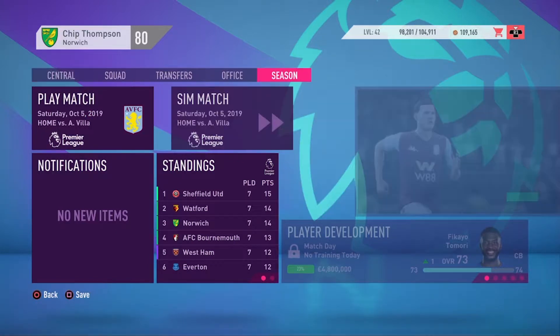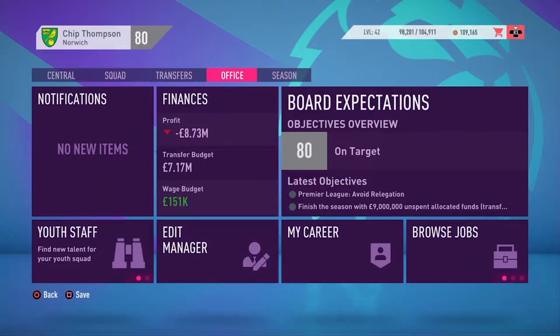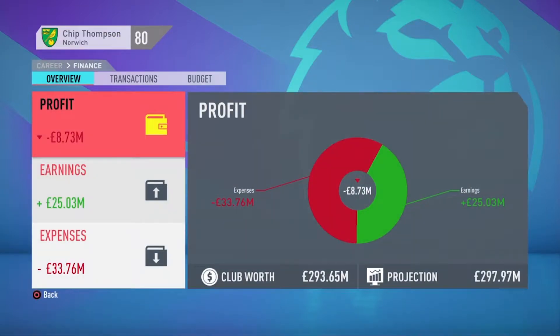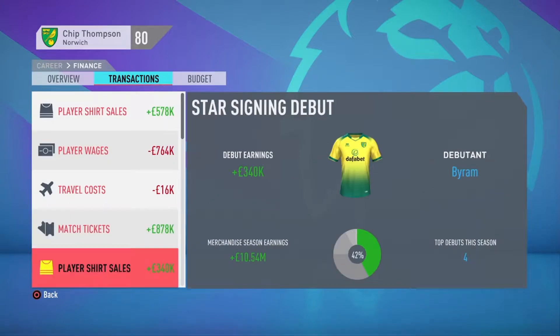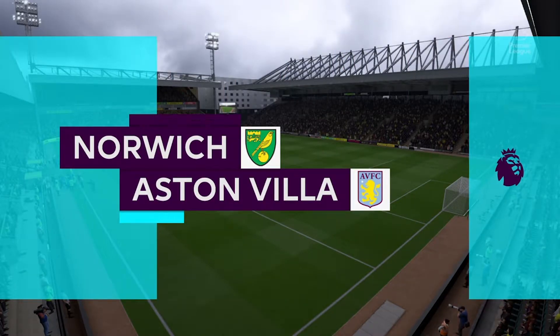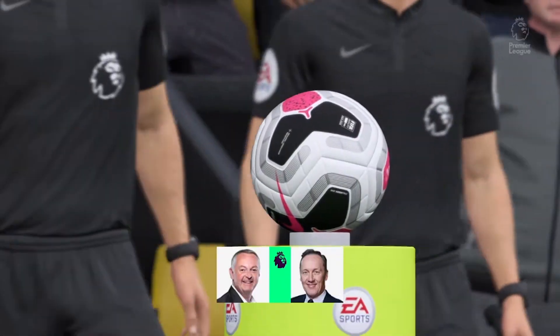Hello, my name is Chip Thompson and welcome back to the ultimate survival challenge in FIFA 20, where we attempt to keep up newly promoted Norwich City in the Premier League despite being really new to the game. In this episode we'll be facing fellow new boys Aston Villa, Bournemouth, and Manchester United in the Carabao Cup fourth round. First up is Villa, who at the time of recording have just smashed Norwich 5-1, so let's see how this goes.